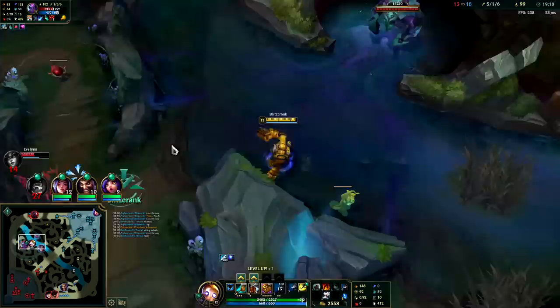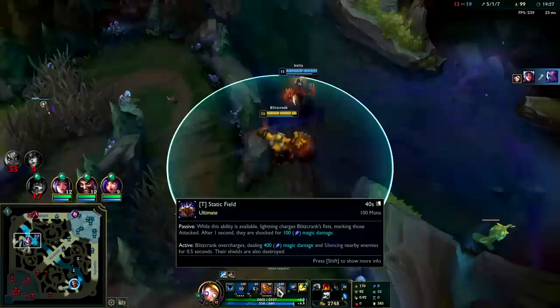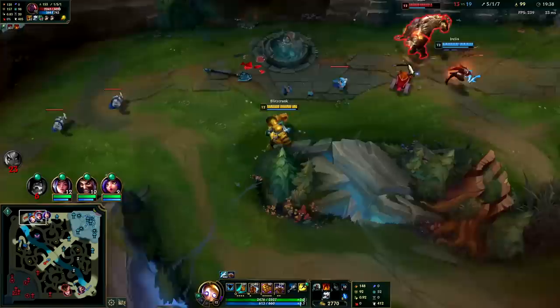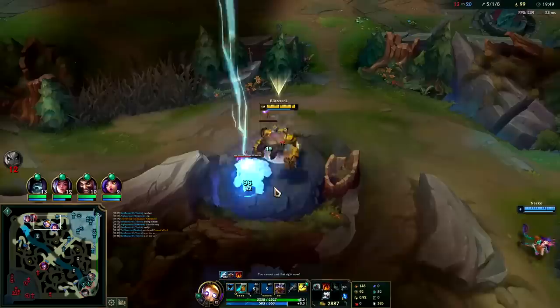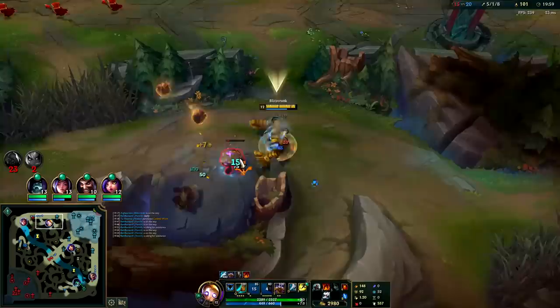I assume Eve doesn't have R. Auto attack E reset - get her with the hook, she's dead. My R is going to be up soon, it's going to be a lot of extra damage against the Scion. We can cancel his charge, knock up with our E, our Q, or our R. We didn't get the second Herald - dang, that sucks. I really wanted the second Herald to end. We have the most KP in the game.